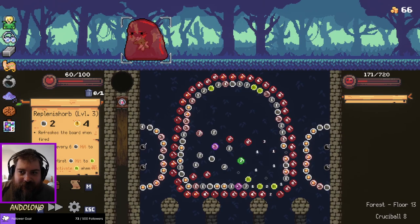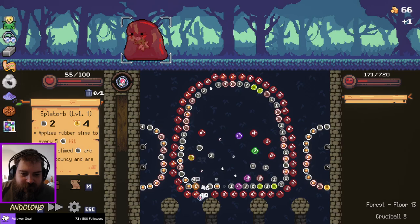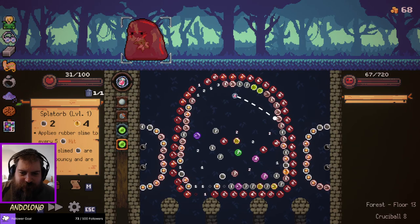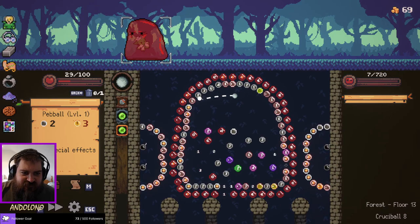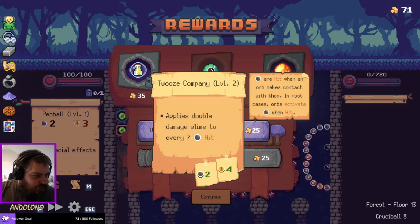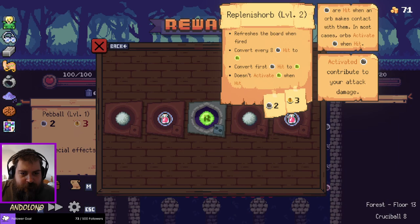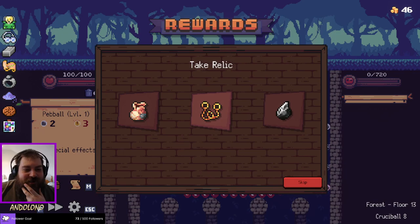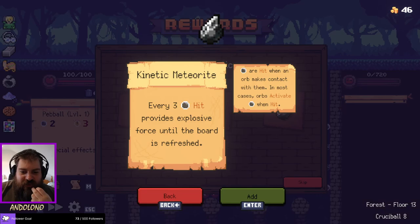I hate this map so much. We are going to be alive — possibly on a high difficulty you wouldn't be. It's really thanks to the fact that I came into this fight with a lot of health that I can get away with just doing 50 damage a turn. Seven more damage — we can do that with the pebble. I don't want to turn things into bombs, and I don't think I want Slime Lord. More refreshes on the board? Sure. Every orb will fire a copy of itself in the opposite direction — I can only aim in four directions. Bombs are replaced with red bombs that deal more damage, or kinetic meteorite — the good thing. I will take the good thing.